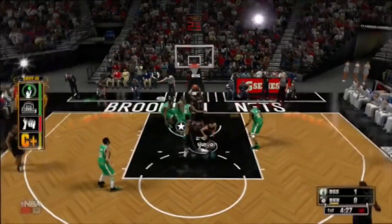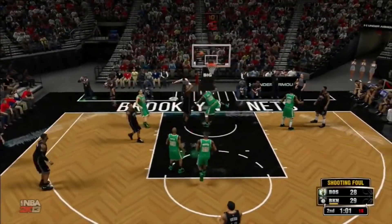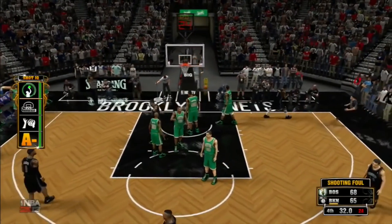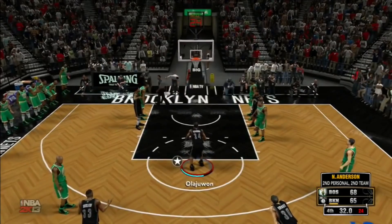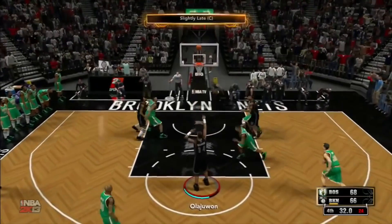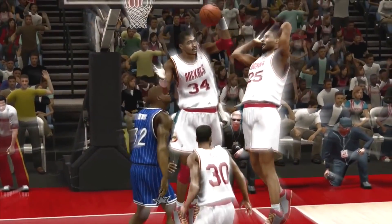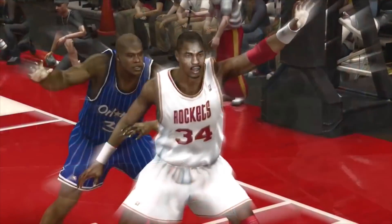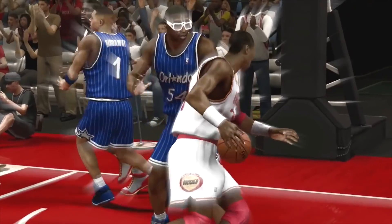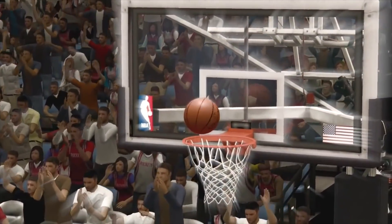At number 9 we have NBA 2K13 Hakeem Olajuwon. Stats-wise he had no three-ball and not much mid-range, but back then the post game was broken — literally up-and-unders would score every single time. The post was absolutely broken in 2K13. That's why this guy was so overpowered — by far the best center in the game. He had a little bit of speed, and this was long before the era of the demigods, so the Hakeem was as dominant as any post player we've ever seen, including 2K15 Yao Ming.